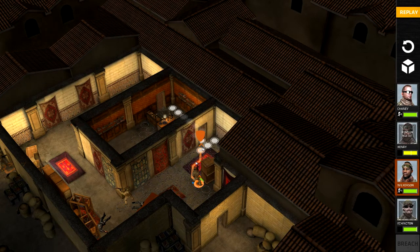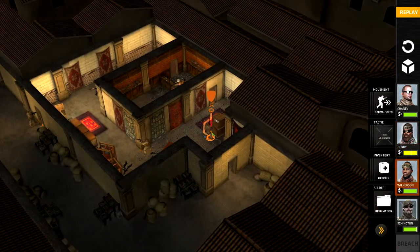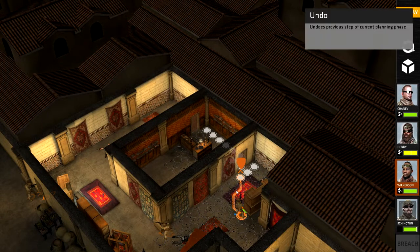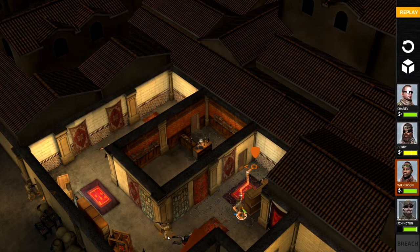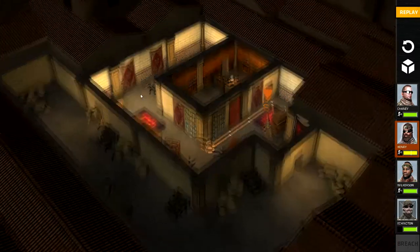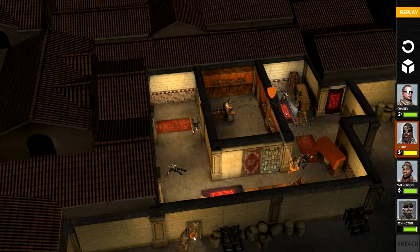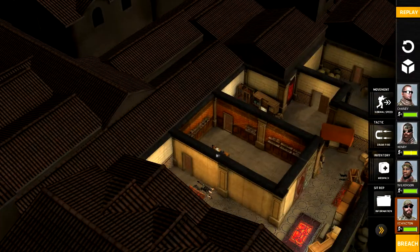Let's go ahead and get our guy ready up here. Henry — actually, this guy. I want him on the other side of the door. Henry, I want you here, my friend. What's in this drum? I want to punch somebody — in a good way.